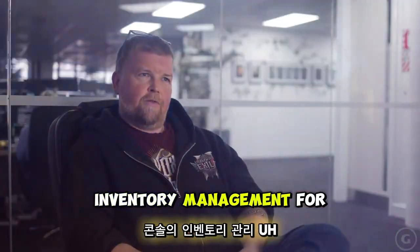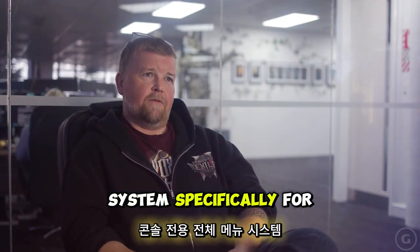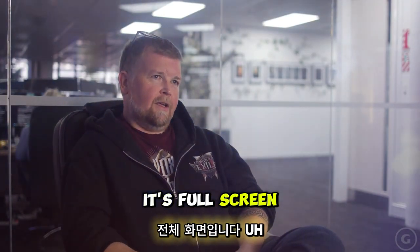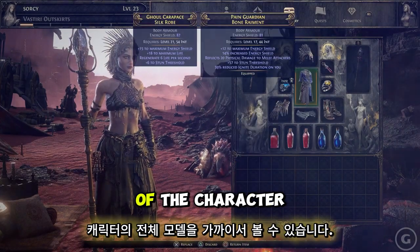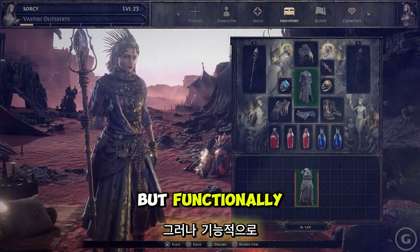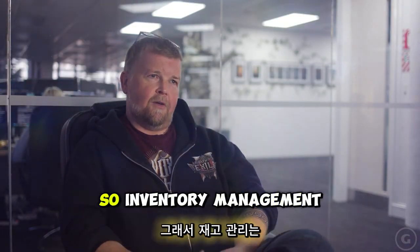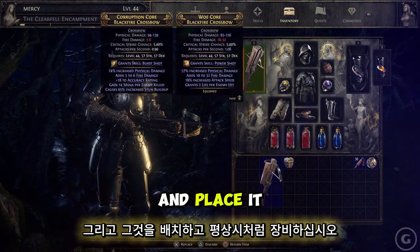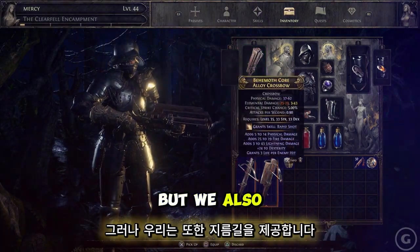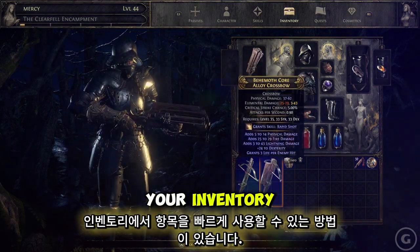For inventory management on console, we've basically redesigned the whole menu system specifically for console. It's full screen and provides you with a preview of your character so you can see the full model close up. Functionally we still hold fidelity with the PC game — inventory management works the same: pick up an item, move it around, place it and equip it. But we also provide shortcuts, like a fast way to equip and a fast way to use an item in your inventory.